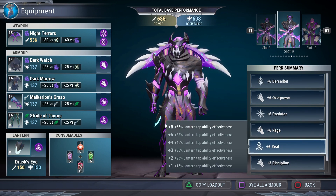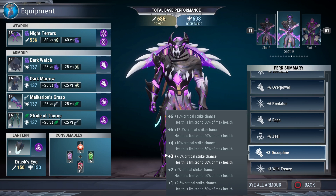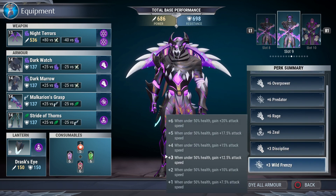Zeal gives 65% Lantern Tap ability effectiveness to Drask's Tap, which is that 30% increased damage boost — it really amplifies that damage nicely. Discipline lets us maintain a half-health build and utilize Wild Frenzy and Rage consistently, and it also gives a 7.5% critical strike chance. Wild Frenzy gives 12.5% increased attack speed all the time because we're rocking Discipline.